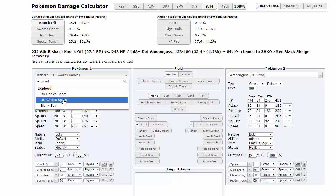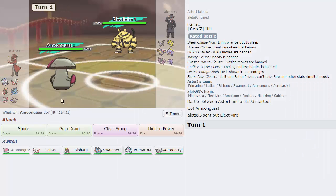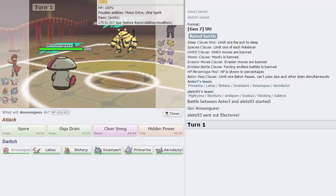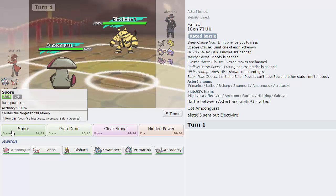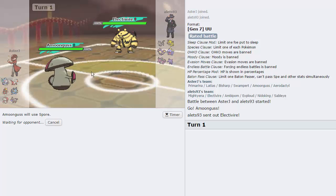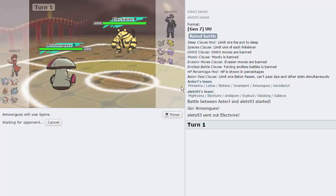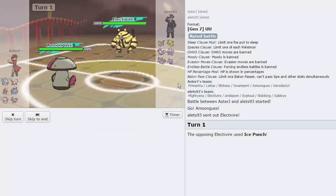Amoongus can take a hit from Exploud if it's standard. Let's check — anything but Fire Blast it should take. Yeah, it can even take Fire Blast actually with 219 HP. He's leading with Evire and I'm just going to go for Spore. I should be able to live an Ice Punch no problem because of this immense HP stat — we're going to put something to Sleep.